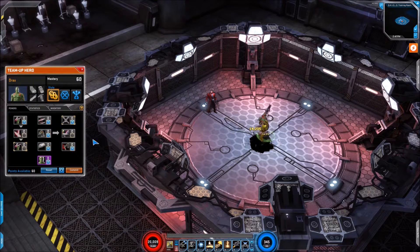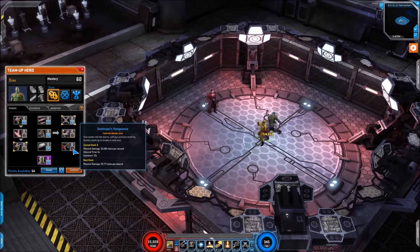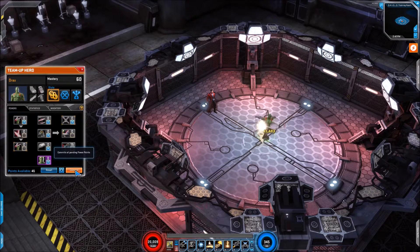Now the next skill we'll look at — we have Destroyer's Vengeance. So it's physical damage, channel time 3 seconds, cooldown 12 seconds. Now the amount of damage this does is huge. You'll notice I've not got any gear equipped or points put into it. It's all going up to 44,000 twice per second — I don't think I've seen any other team up doing damage on that scale, so that's a great move. Yeah, that's a bit better looking, that one.